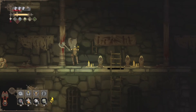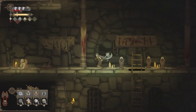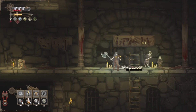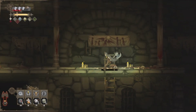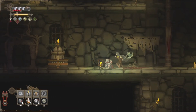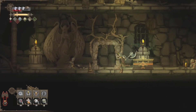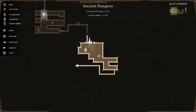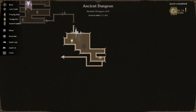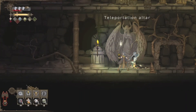It looks like we can only drop down here. These people are praying to something — we cannot interact with them, so let's go ahead and hit them, take them out, put them out of their misery. Looks like we've got somebody over here standing next to a big chest. 'Pray to the statue. This will allow you to find your way back here from the shelter.' It looks like we've got another teleportation altar in the room, as well as only one exit. So let's activate that.